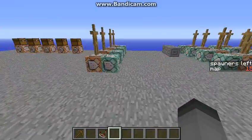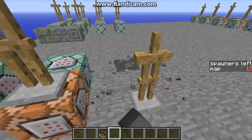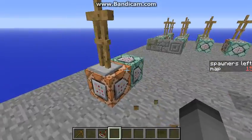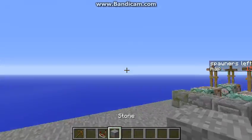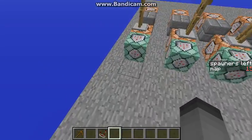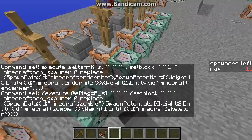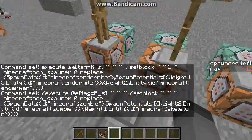I'm just going to break these quickly. One of those ones — and they basically set block at the current coordinate, they set block at the current coordinate a monster spawner.